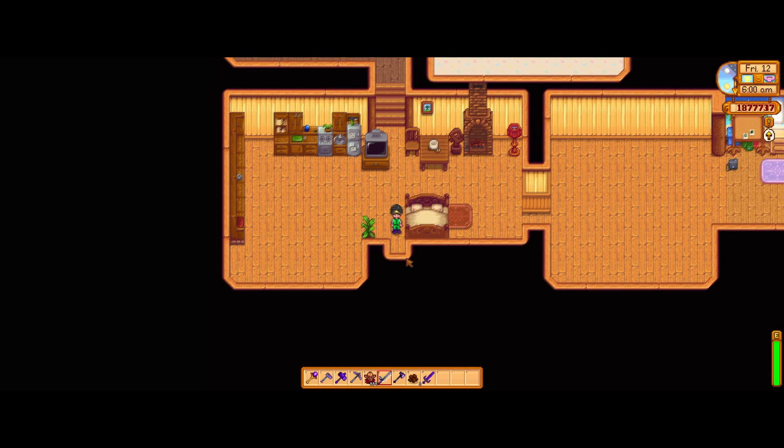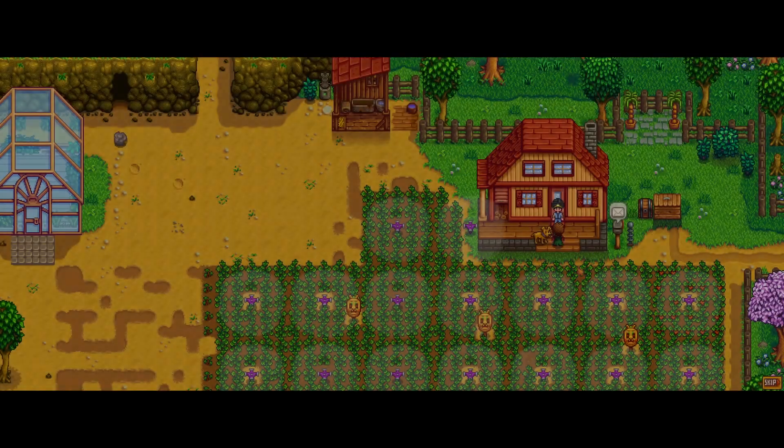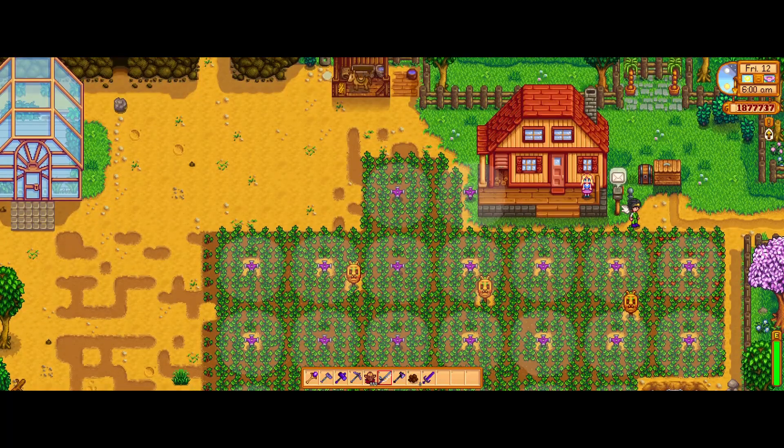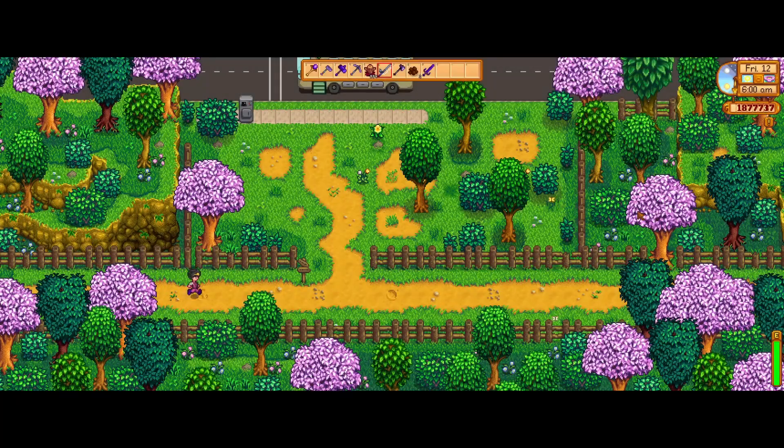At this point we're going to go home, sleep through to the next day and go back out and speak to Morris. We're going to quickly skip this cutscene here — what this does mean is the community center can no longer be accessed. You now have to go through Joja if you want to unlock all the buildings and all those other items around the valley.